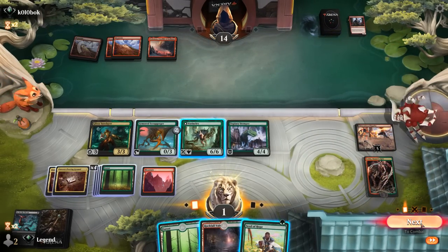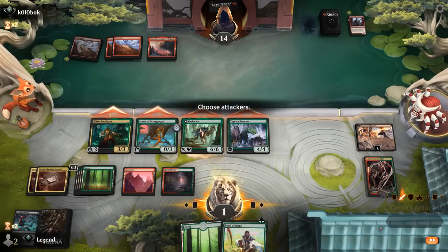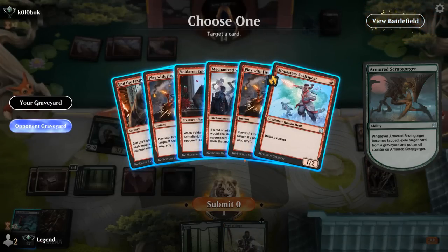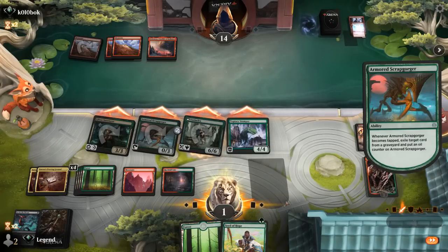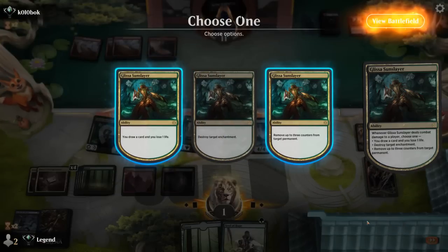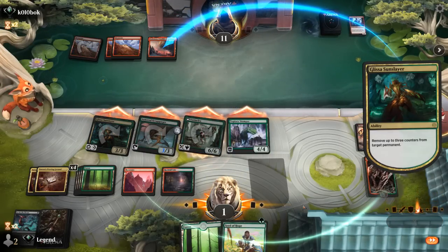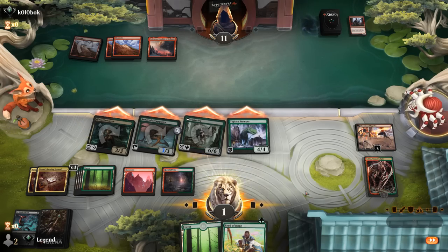Attack all out and there we have it. Let's not lose one life — hang on to Seed of Hope just on the off chance our opponent was slow-rolling Play with Fire. But yeah, there we have it. Very close game against Mono Red.